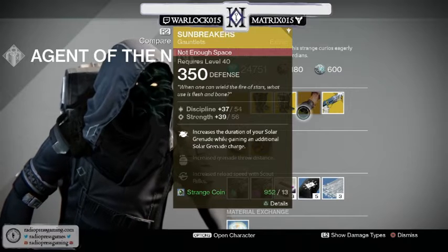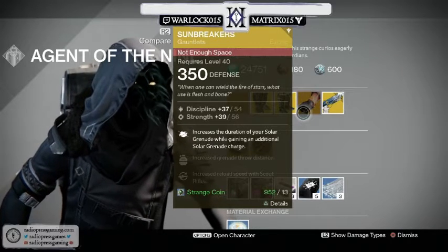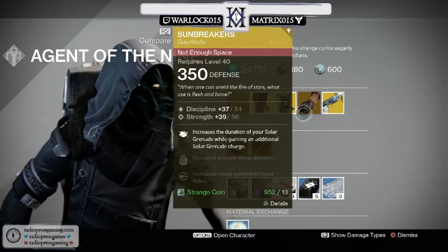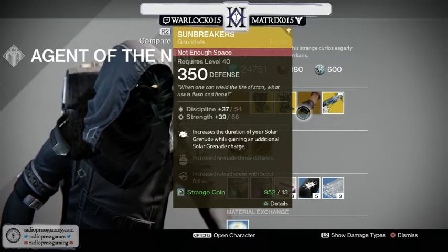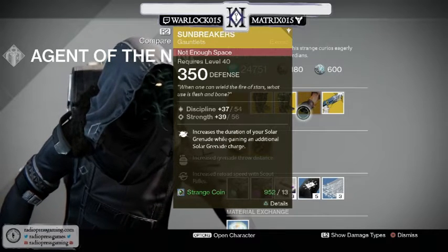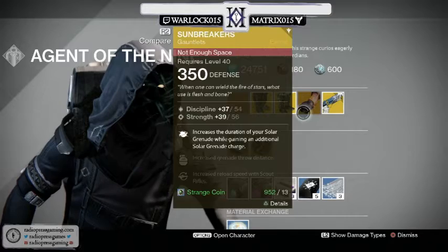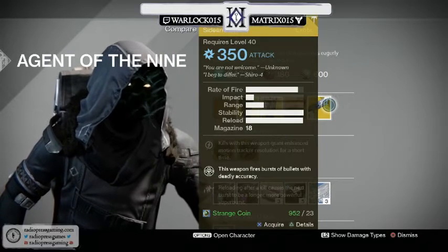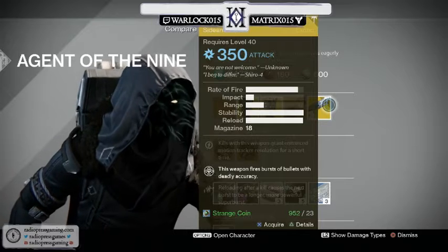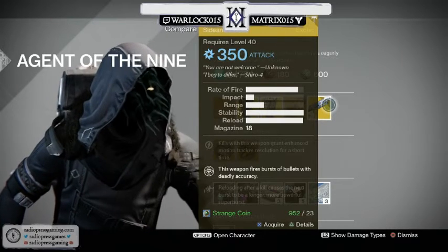For the Warlock: 'When one can wield the fire of stars, what use is flesh and bone?' — the Sunbreakers. Increases the duration of your solar grenade while gaining an additional solar grenade charge. These are a lot of fun, one of my favorite exotics for the Warlock — grenades for days.